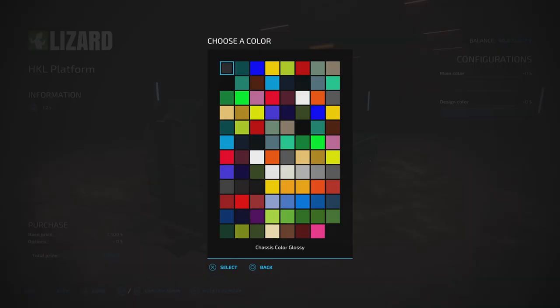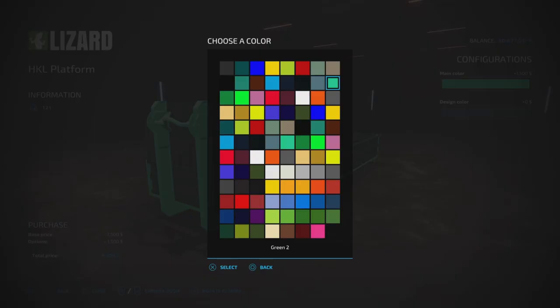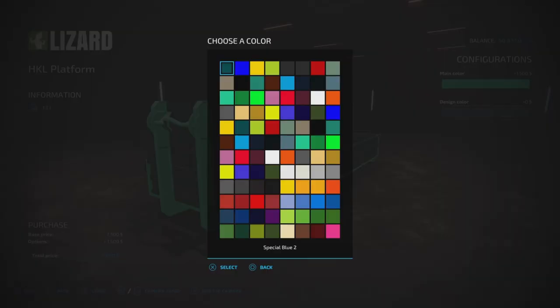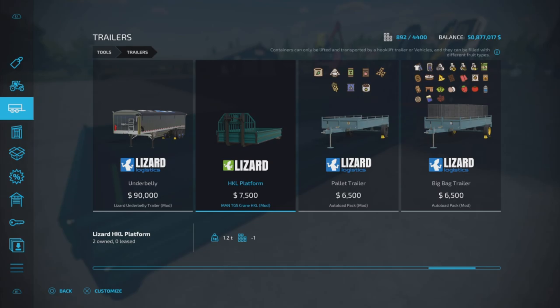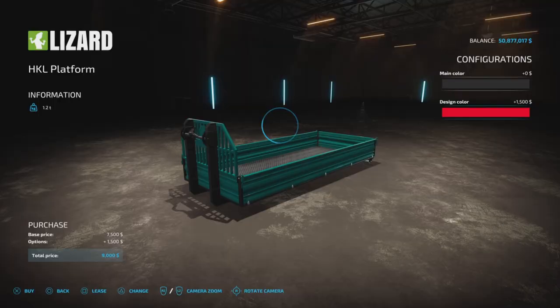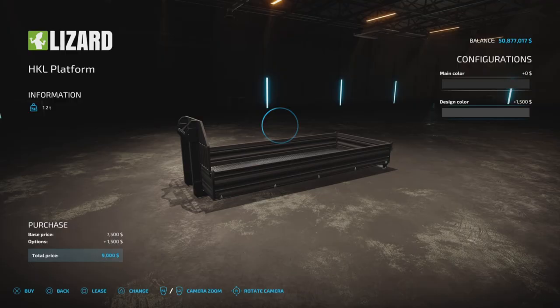The only options we have is color, and we have all the HR Forstund Frozen Brow colors in that particularly random order. It's 1500 to change the color - that's the base game colors - and 1500 no matter which one you choose.